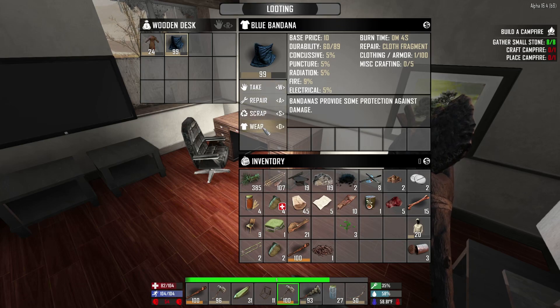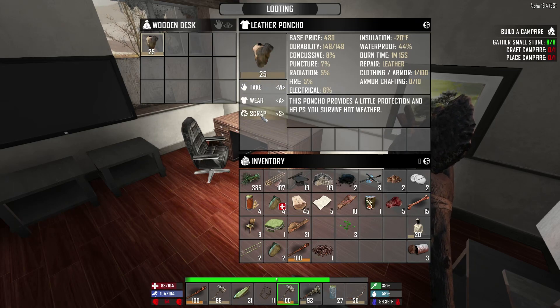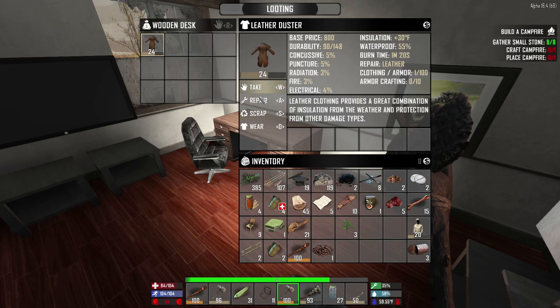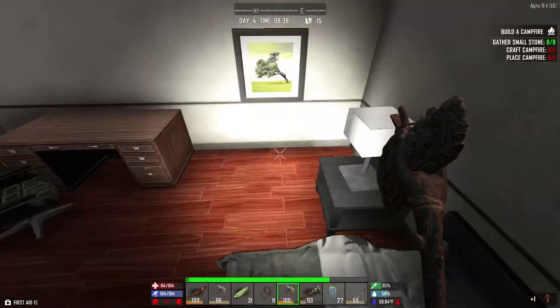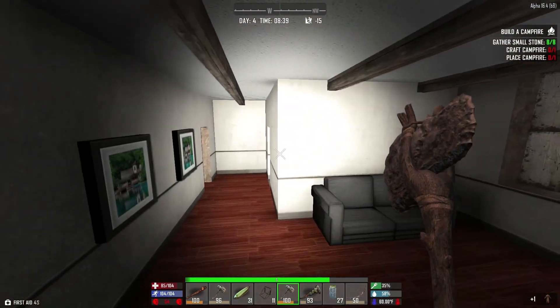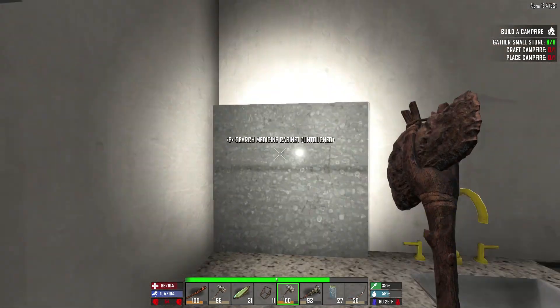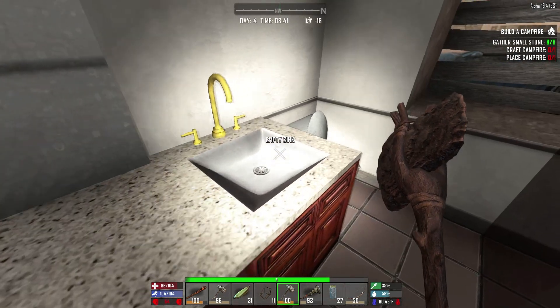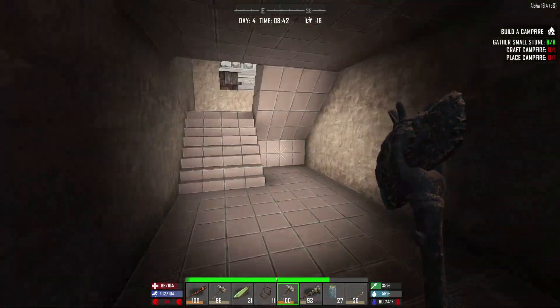Blue bandana — can I wear that? Yes, I can. I don't know — we'll take this one, but I don't know that I actually need it. I should break some of these down. I'll probably have to come back down over here for a bunch of looting. I'm mostly looking for things like duct tape and glue. Let's go upstairs and finish this one off.